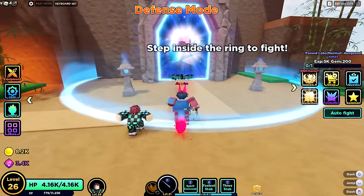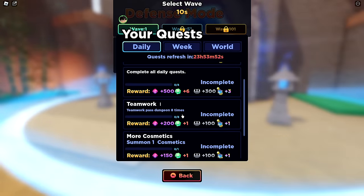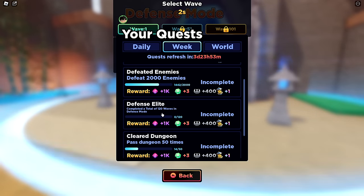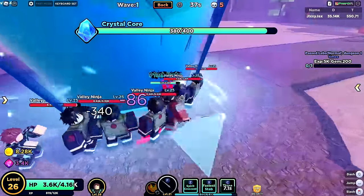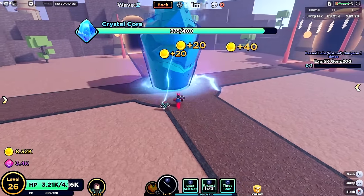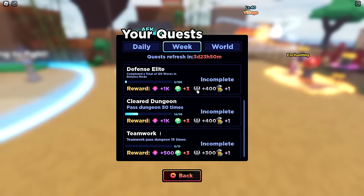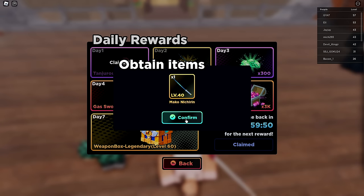Got above level 25 and unlocked the defense mode, which I actually have a quest for — 120 waves total. These enemies do a lot of damage and there are more attacking my base. I can see this being pretty difficult. I died and it ended the round — that is tough. I don't think I'll be able to do 120 on my own. Also, it's the next day for daily rewards, so I'm splitting this video between multiple days.